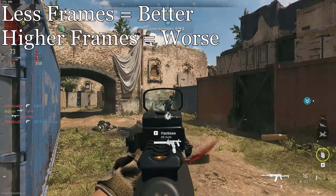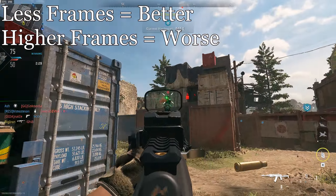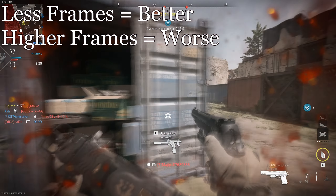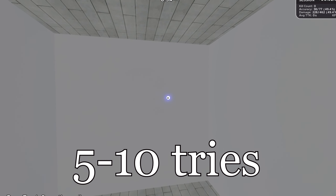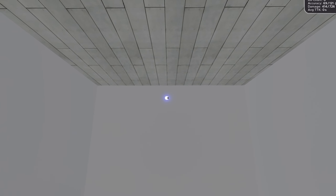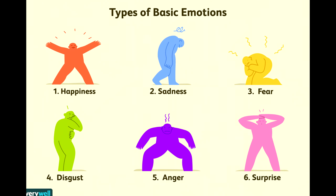The higher the frames, the worse it is since you're reacting slower. Take the average scores of this and don't take specific occasions — it's therefore important to do like five or ten tries to actually measure what's right for you. And of course, feeling is really, really important on this.